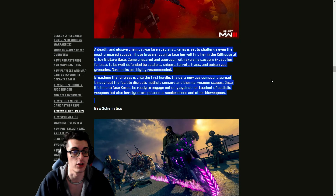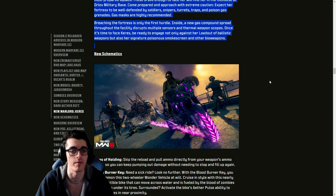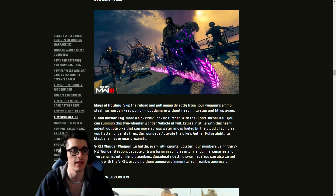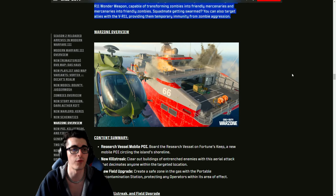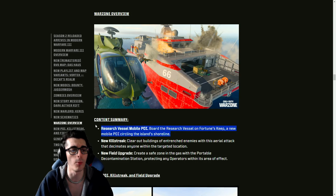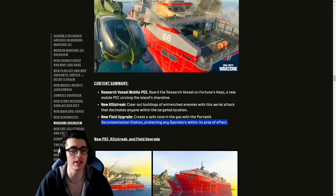There's that, and you'll find her at Kill House in the Orlov Military Base. New schematics: you're getting three of them — the Mags of Holding, a key for the Blood Burner Bike, and the VR-11 Wonder Weapon — unlocked by going back into the Rift after beating the Act Four mission.